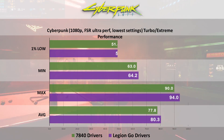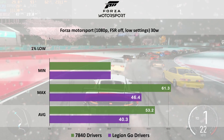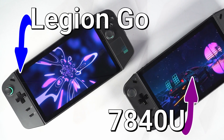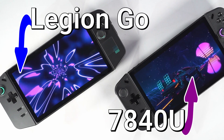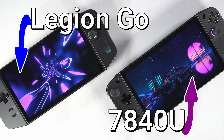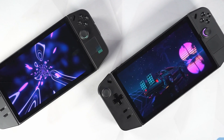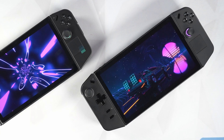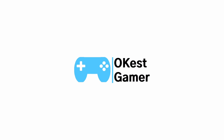Sometimes games run better on the stock drivers and sometimes they don't. Today's video is going to be a bit of a shorter one. I've installed the 7840U drivers on my Legion Go, and on my second Go I have the stock drivers from Lenovo. We'll compare the performance in a few games and then go over why you may or may not want to install these drivers. Alright, let's dive into it.